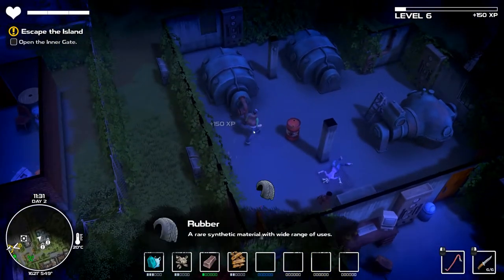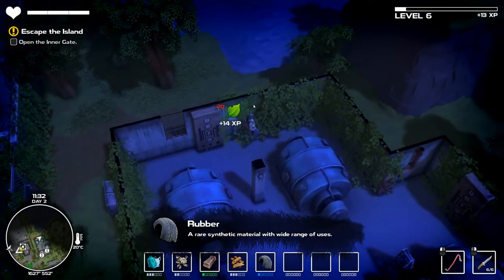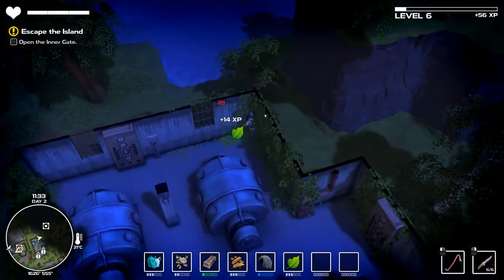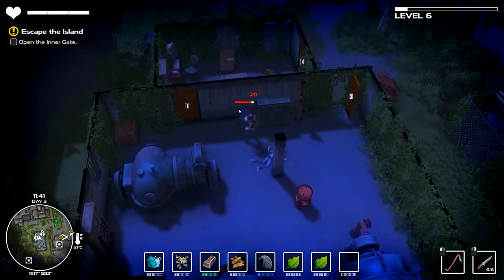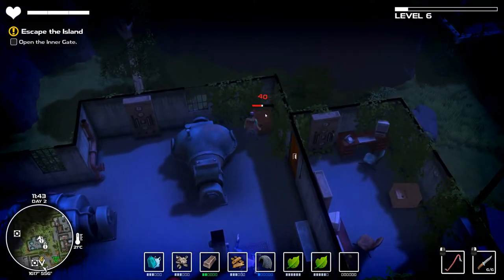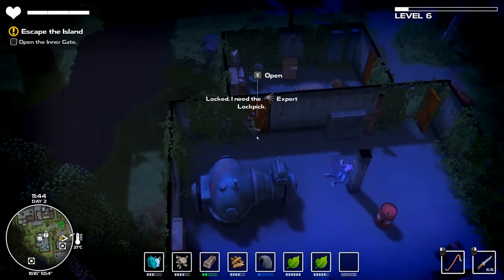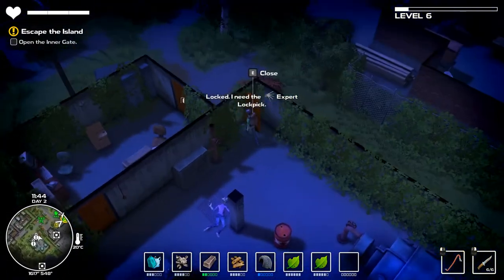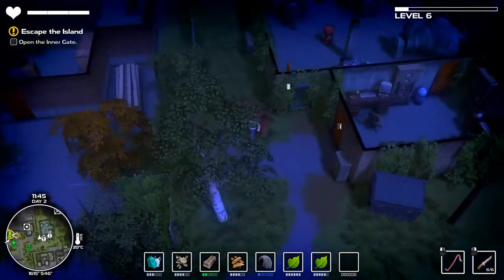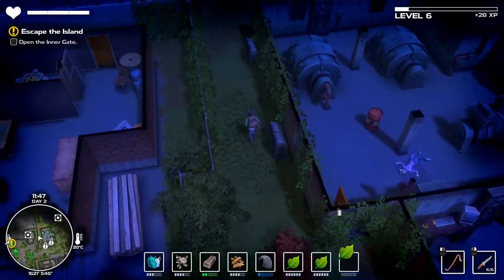Ooh, rubber - nice! That's my first rare material, like a blue one. It's kind of funny how in games like this I go from not having any iron so I can't upgrade certain things, to now just finding it everywhere. They ease you into a concept and then it's just like here's all of it - holy shit, game, calm down.